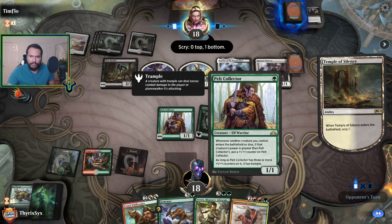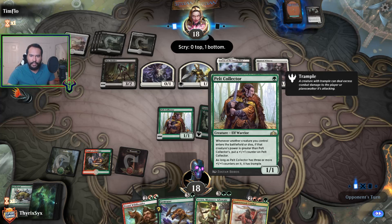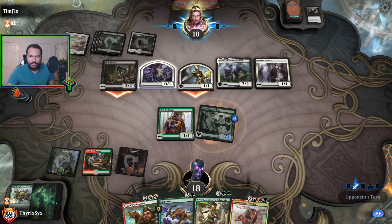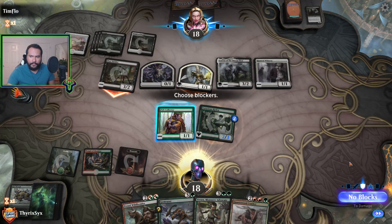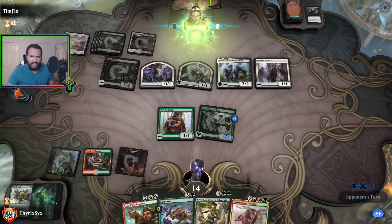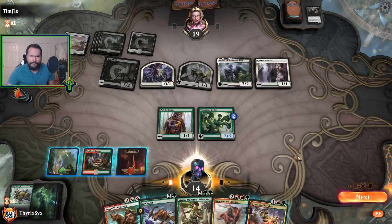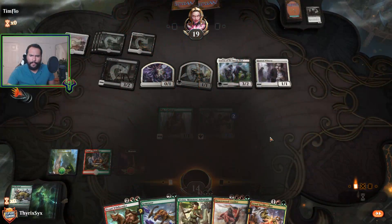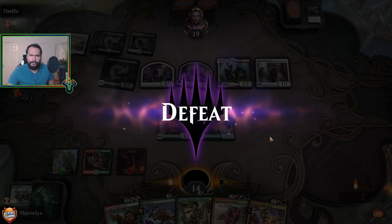Pelt Collector seems like garbage in a deck where you can't consistently power it out, because I don't have sufficient two-drops. It's only about 20 minutes. I'm gonna rework the deck a little bit more — I definitely see flaws here that I think I can fix. Things are gonna change and I think this is for the better.